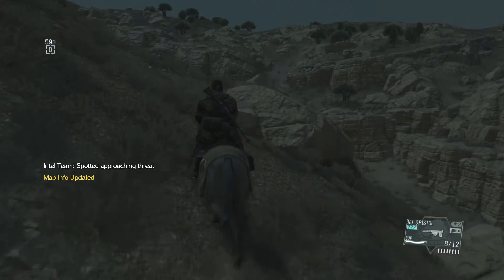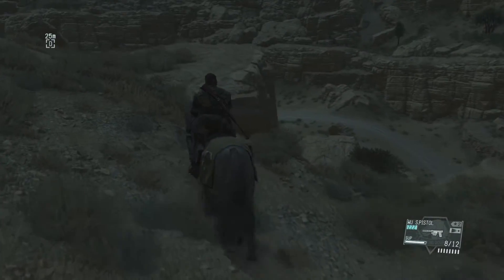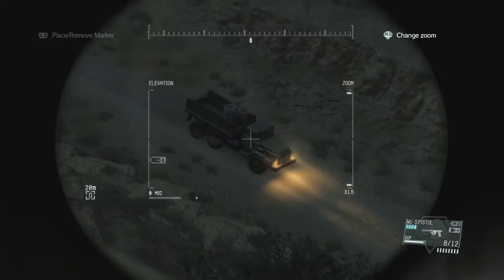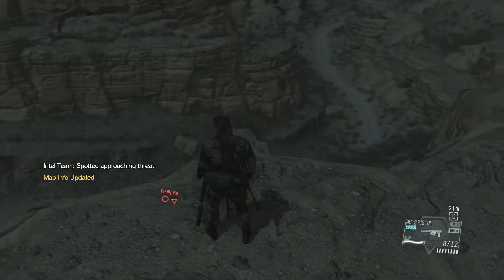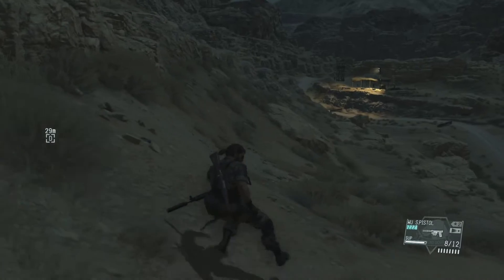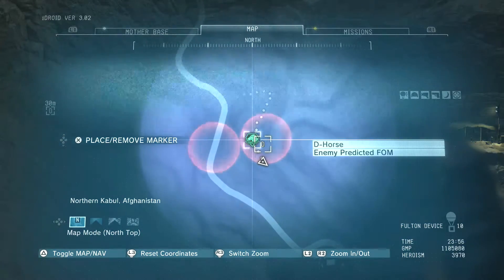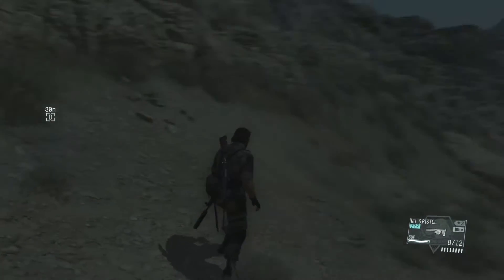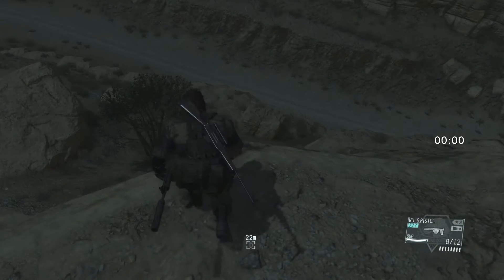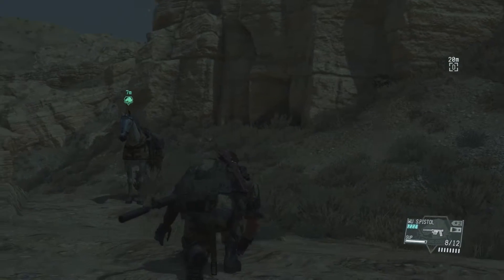Enemy presence detected - the map has been updated. Spotted approaching threat. It did go out of its way to tell me there's a vehicle coming, but it doesn't mark it for you. Enemy analysis complete - the map has been updated. This is gonna be one of those deals where I just have to... it did lock it down a little bit for me - I guess these are the areas where I'm gonna find the guys. Yeah, they're probably gonna be farther up there - I'm gonna have to run the whole way around this ridge.